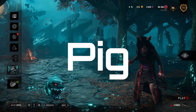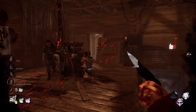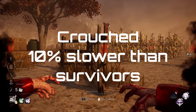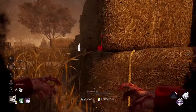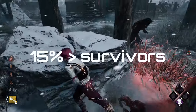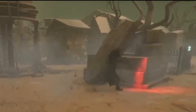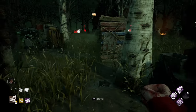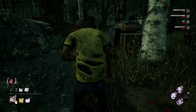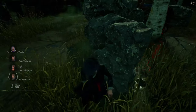Next we have The Pig. This is a killer whose terror radius is 32 meters but is undetectable when she crouches. Similar to Ghostface, The Pig moves slower while crouched at a speed of 3.6 meters per second, which is 10% slower than survivors. While crouched, she hides her terror radius and her red stain. While standing, she moves at 4.6 meters per second, which is 15% faster than survivors. While crouched, she has the ability to activate a special attack called Ambush Dash. When active for two seconds, she charges at a speed of 6.9 meters per second — 72.6% faster than survivors — and if she makes contact with you during the Ambush Dash, she will take one health state.